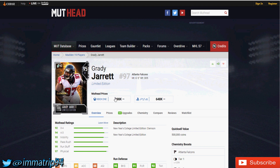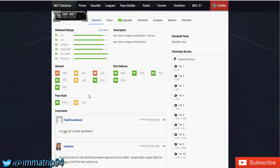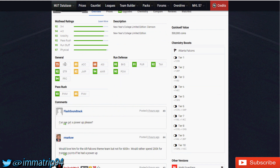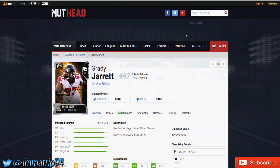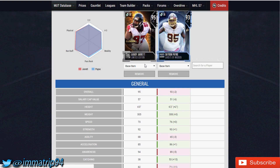Last card: Grady Jarrett, defensive tackle out of Clemson, plays for the Atlanta Falcons. His stats: 73 speed, 85 acceleration, 92 strength, 94 awareness, 94 play recognition, 93 power move, 95 block shedding, 91 pursuit, 92 tackle, and 90 hit power. In my opinion, there are a lot of defensive tackles in the game — so why spend all these coins when you can get someone like Deron Pain for literally about 170,000 coins?